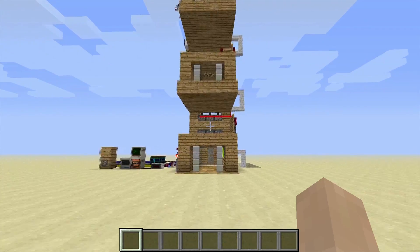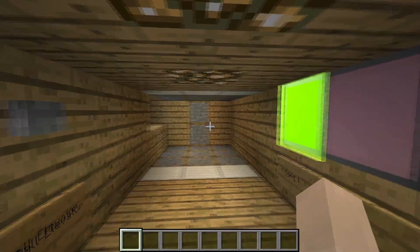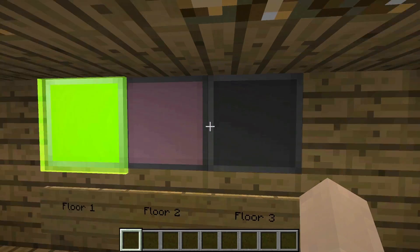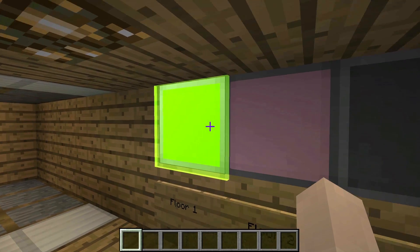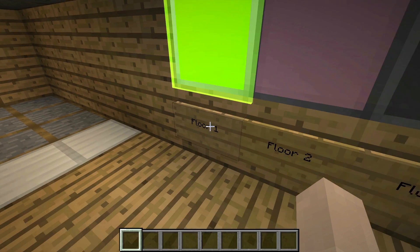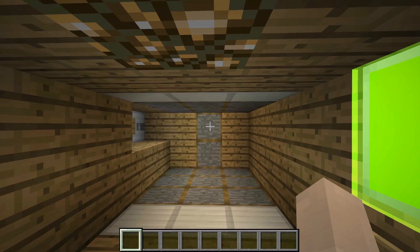I think it's pretty cool, so I'll hop right into a demonstration here. If I walk on in, the first thing you'll notice is this indicator panel. It tells me which floor the elevator is on, and seeing as how the green light is lit and the sign below it says Floor 1, I can determine that the elevator is indeed on Floor 1.